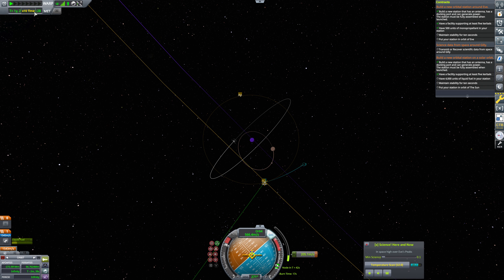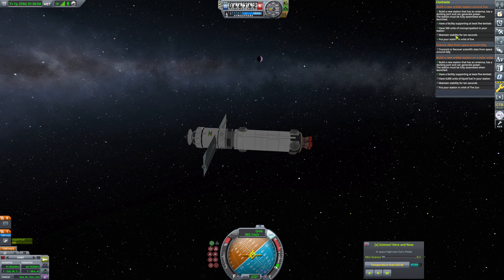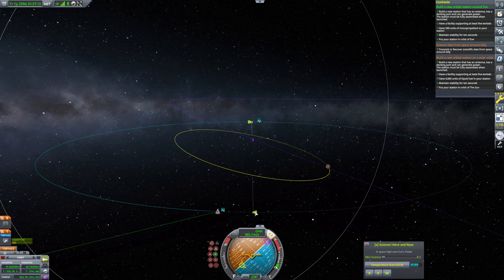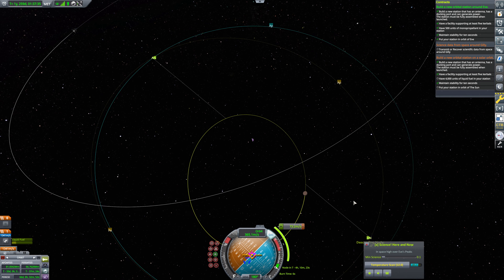Going back to maneuver node. Coming out of the physics warp now. We were flipping retrograde here — or rather, we were coming in retrograde to Gilly and flipping it around to prograde. So let's add a maneuver at this periapsis. That's a big breaking burn, but we're going to do that. We'll line up for that and go ahead and physics warp. That's going to be a pretty lengthy burn. We're going to go ahead 150 days, because it's going to be a while. Our fuel module and our solar station core still need to catch up to each other.